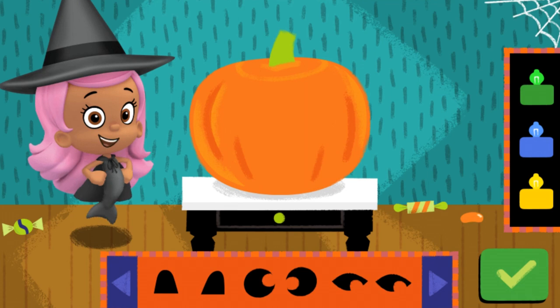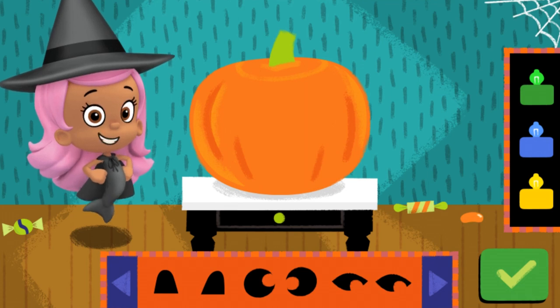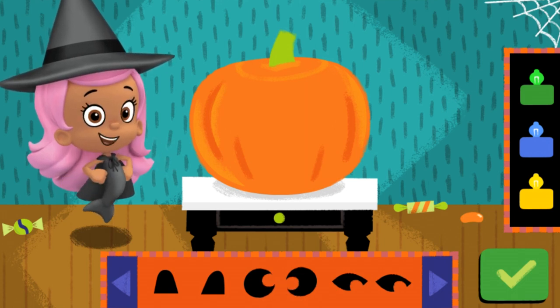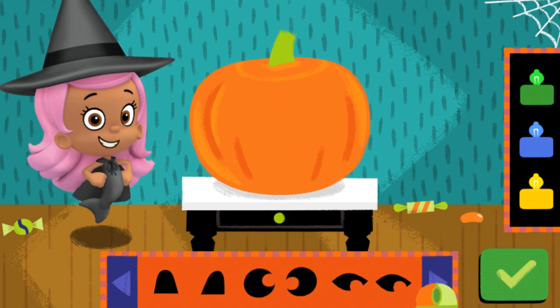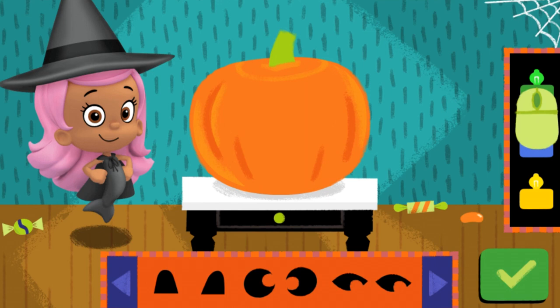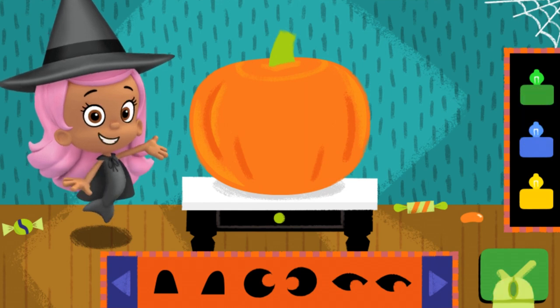It's time to decorate a pumpkin for Halloween. We have lots of things you can use to make your very own jack-o'-lantern. Click on a decoration to see it appear on the jack-o'-lantern. You can find more noses, mouths, and other decorations by using the arrow buttons. Be sure to pick out a colored candle to light it up. Click on the green done button when you're finished. Ready to make your own? Let's get started.